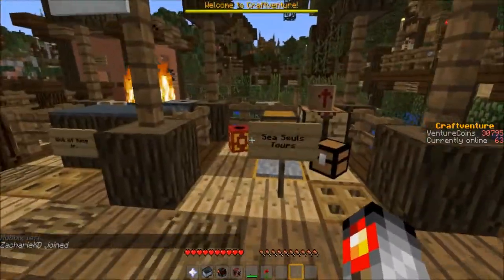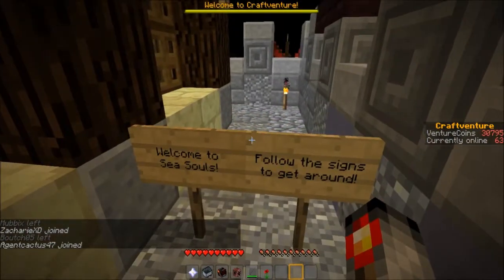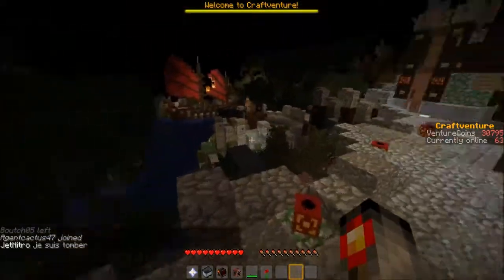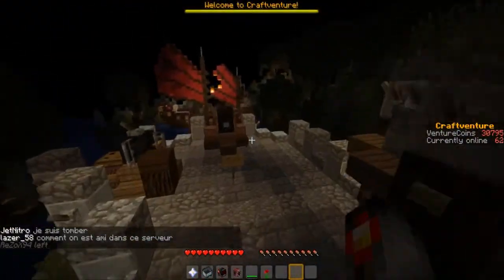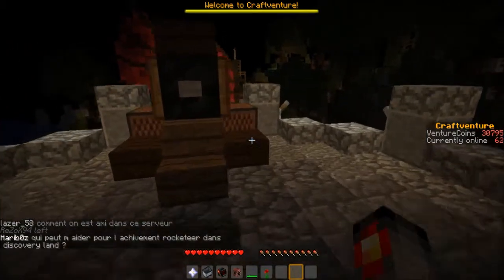Let's see what we have next: Sea Suits Tour. Let's enter it. Welcome to Sea Suits — follow the signs to get around. Tour continues this way, cannonball scene this way. We can walk here on top of the little castle and here you have to watch out for cannonballs.